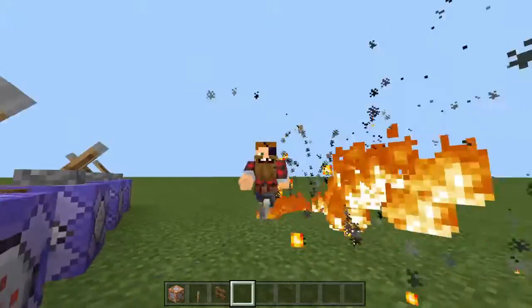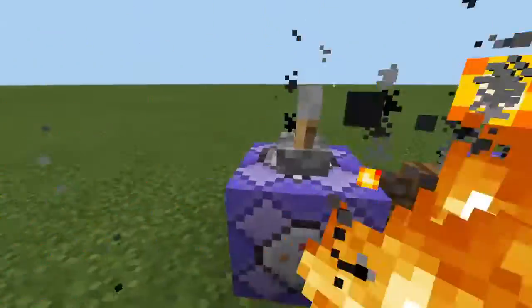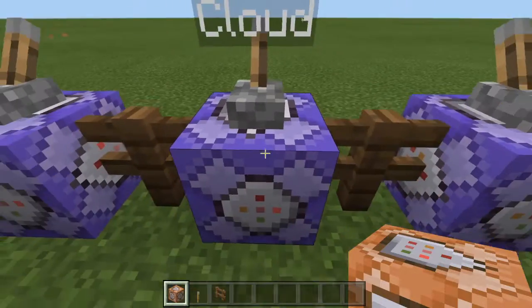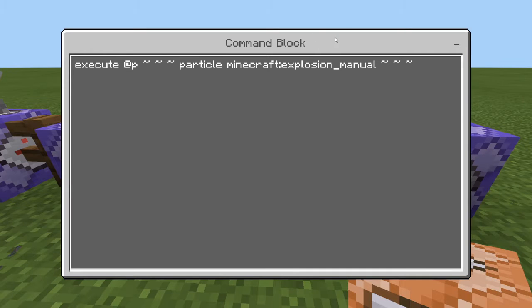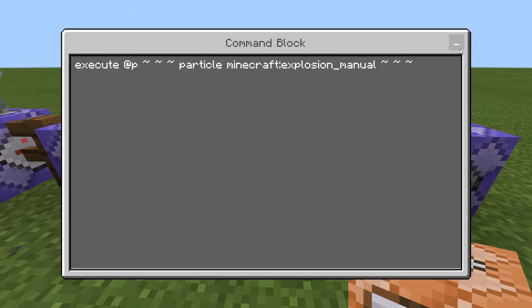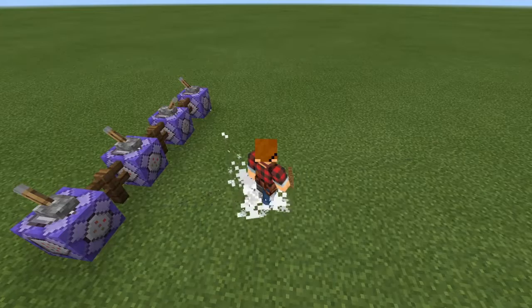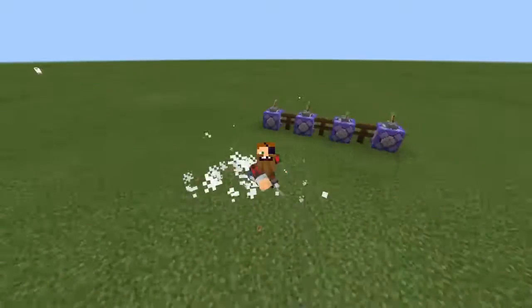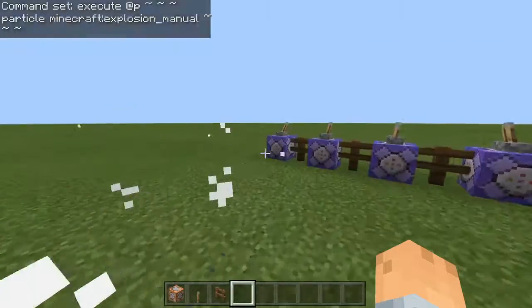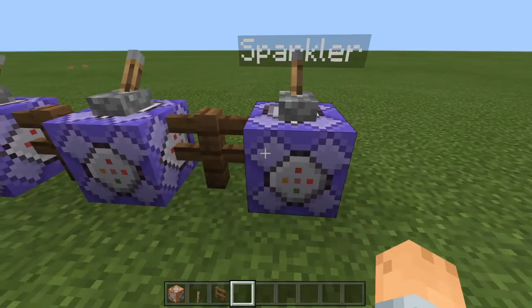Now if I deactivate those, we have this cloud one. The command block code for that is basically 'explosion_manual' — I don't really know what that means exactly, but it looks like you're walking on a cloud, which is really pretty cool.